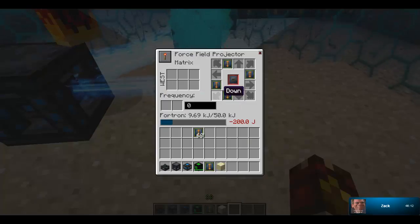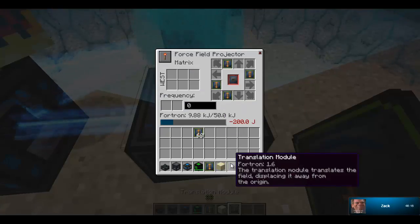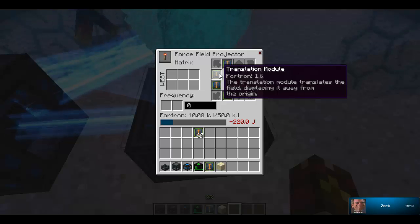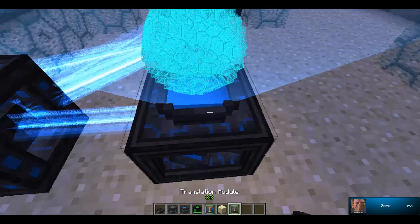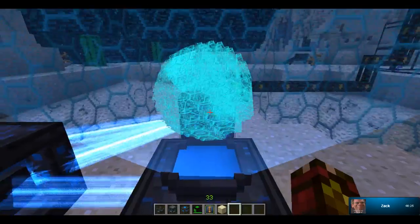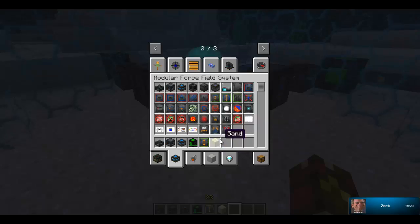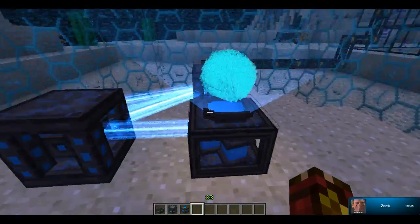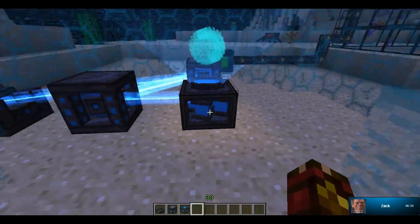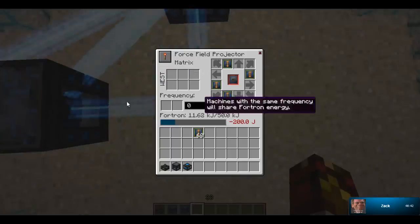You could also do it where you use a translation module, which will move it to the left one block. And the more you want it moved to the left block, that's how many translation modules you'd use. So that's basically how that works. The max that you can have a force field is 64 by 64 by 64, no matter how many scale modules you put in it. Once it gets past 64, it just stays that size.